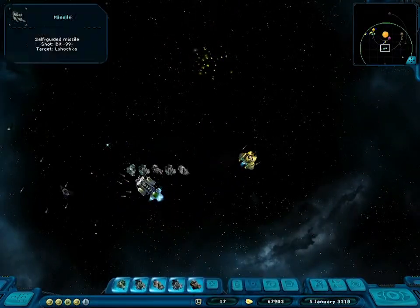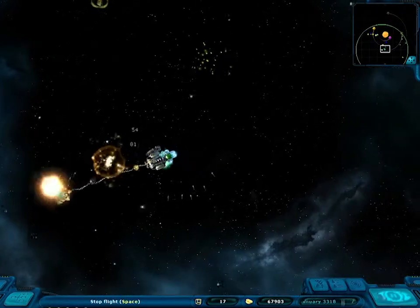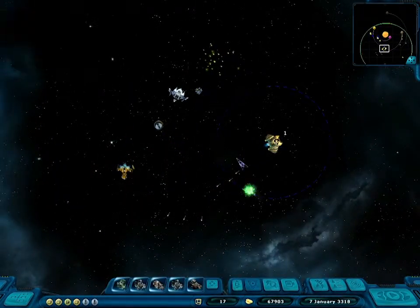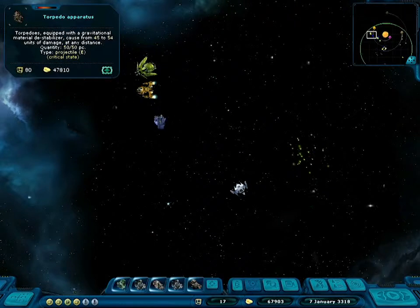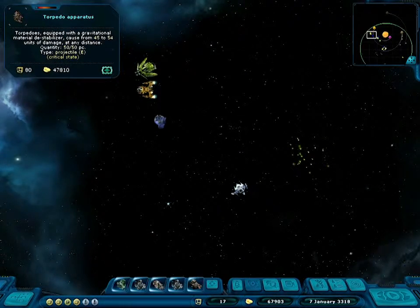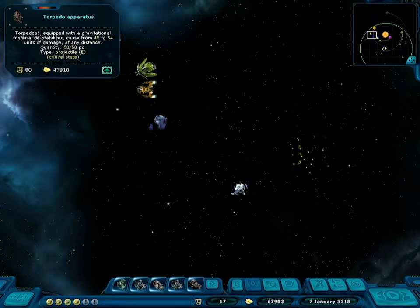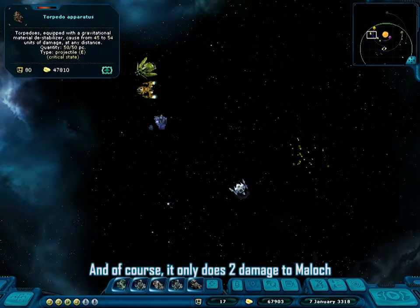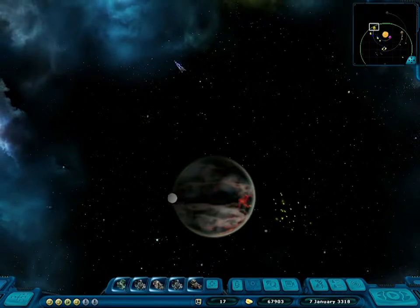Is it dead? Not yet — almost. This is purely a missile frigate. Good — 23, missile thrower, understandable. I cleaned up I think. This is a pretty big torpedo apparatus — 45 to 54 units of damage at any distance! So you can sit in the corner of a system and just start shooting a dominator. Pretty cool, but it's too heavy for me — it would just burst my hull from inside. I've never seen this before: a torpedo apparatus. But the military base control is gone.